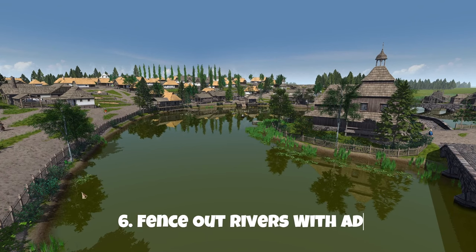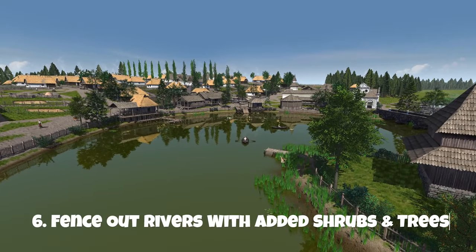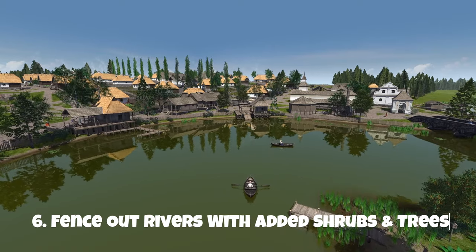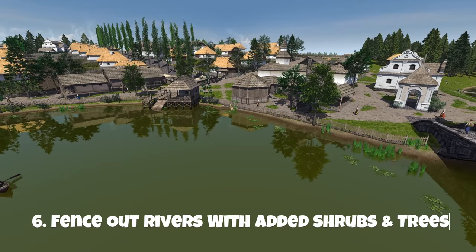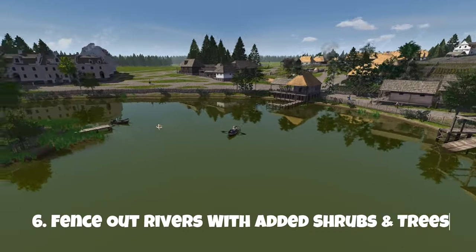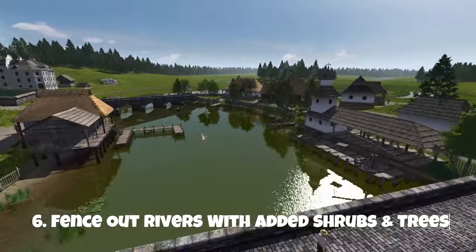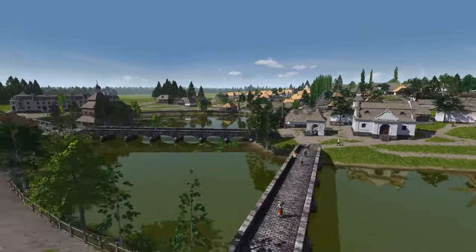If you are building your town close to the river, I would suggest that you fence out the space all alongside the river, place some shrubbery and trees, and it will just give it a little bit more life. You obviously keep open the spaces where you place the platform, fishing docks, trading dock, and boatyard. As you can see here, once you've fenced out the spaces alongside the river it does look more realistic, and for me it just looks nicer. That's an aesthetic idea you can use for your city.